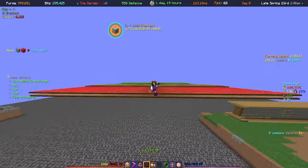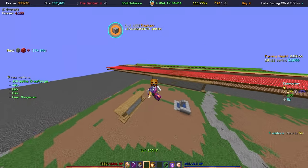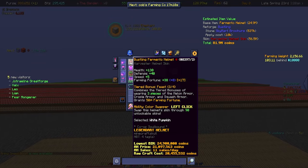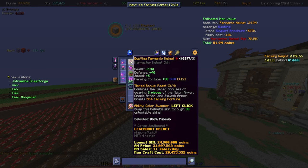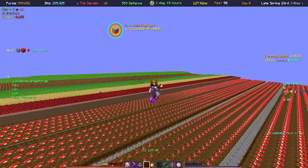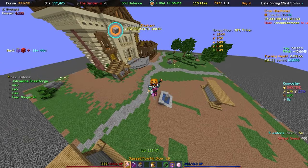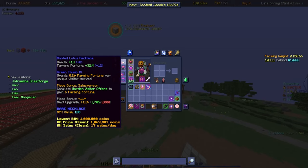We are level 60 farming, as we saw earlier — we've spent a lot of time in the Garden. It's our most played area and I absolutely love farming. We're currently rocking the Fermento set, which I absolutely love, especially because we just got the Harvester Helmet skin that dropped. This skin allows you to change the design based on what you want — it has over 90 designs and you can change it based on how much you've farmed each crop. I'm currently on pumpkin because I'm grinding Cultivating 10 on pumpkin right now.